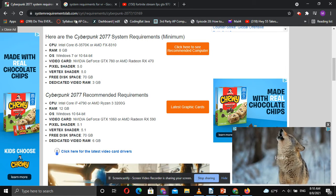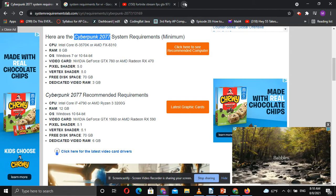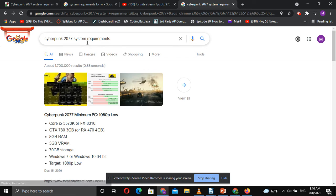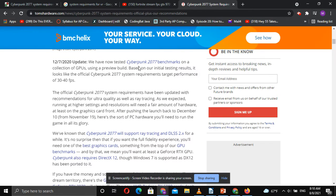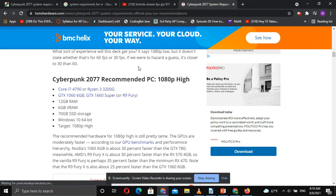You can also go and Google something like 'Cyberpunk 2077 system requirements.' There'll be a myriad of websites that pop up, and this will change a little bit depending upon what you want. Try to get something that's relatively new — at the time of this filming, this result is about six months old, from when Cyberpunk was just released.